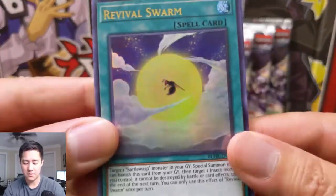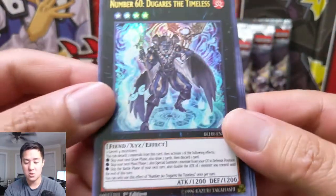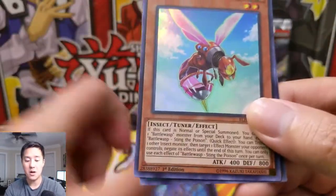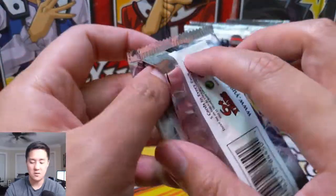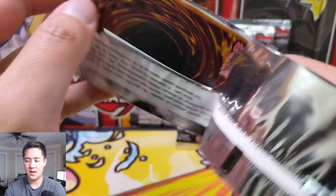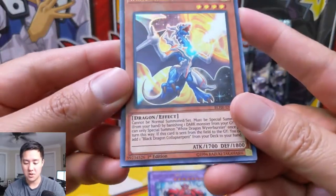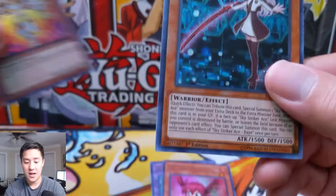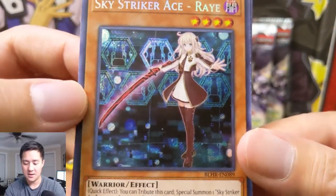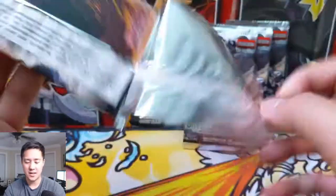Let's see what we got. Revival Swarm. This is our first Fortune Fairy — so we did not have all the Fortune Fairies, maybe that is the last one. Number 60 Dugar is the Timeless. Battle Wasp Sting the Poison. And Vision Fusion — we have one of those already, so that's our second double up. Let's double up on something a little better. Vision Hero Trinity. White Dragon Wyvern Buster. Fortune Fairy N. Guardian of Order — card looks pretty cool. And Sky Striker Ace Ray. Very similar art to Sky Striker Mobilize Engage — a very good card. Wouldn't mind getting another one of those.